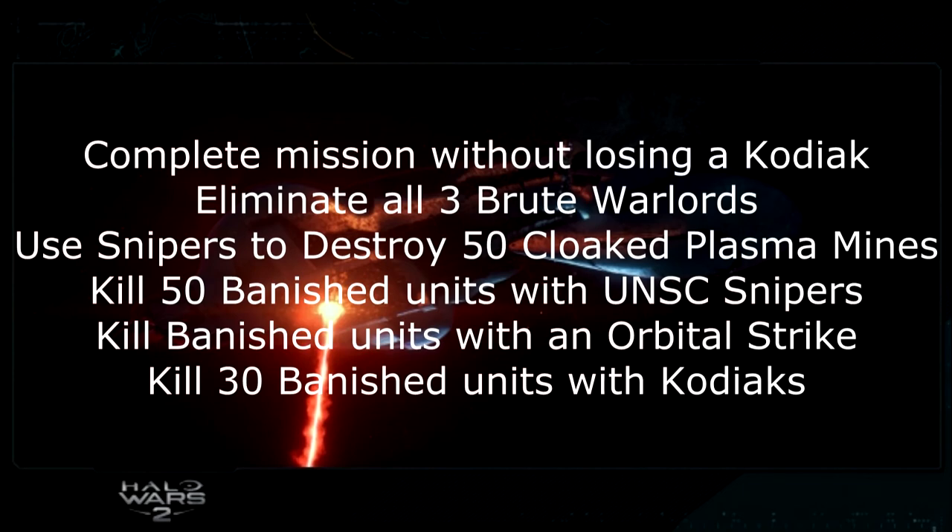Under the Dark is the next mission. Complete it without losing a Kodiak — protect all three Kodiaks. Eliminate all Brute Warlords — there's one while you're playing as Jerome, so don't switch to Alice's point of view at the nav point until you've killed that Warlord first. Then as Alice, destroy the two remaining Brute Warlords on the other side. Use snipers to sweep for Plasma Mines — keep snipers at the front of your units to detect and manually shoot cloaked mines. Also kill 50 banished units with a UNSC sniper, kill one banished unit with an orbital strike, and kill 30 banished units with the Kodiak.